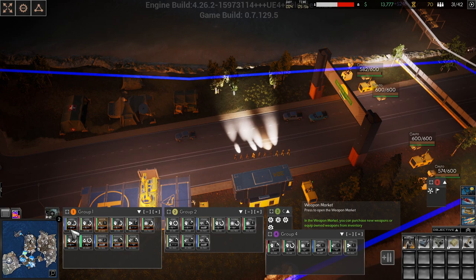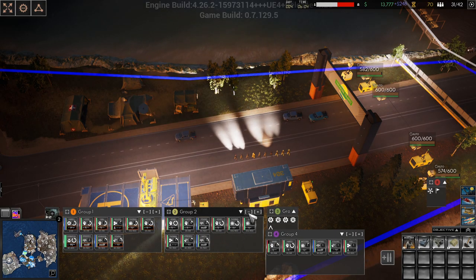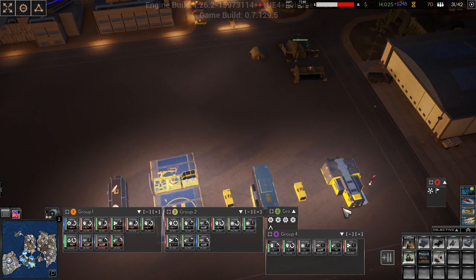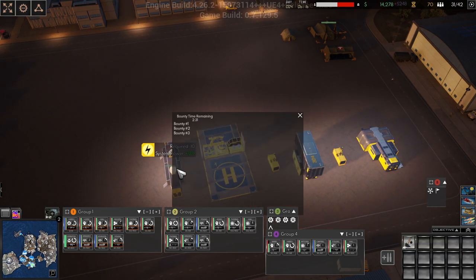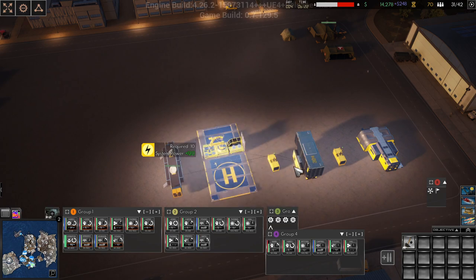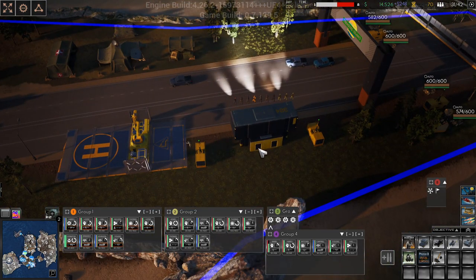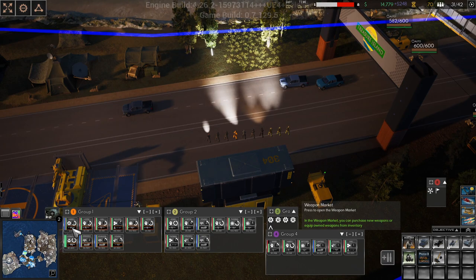Let's upgrade some weapons. Winter — I think I'm going to put her into group three. I do not want her to be a tag along. So that's the bounties. We need phase three, we need phase three. How much DNA do we have? 70 — not enough. But we can upgrade our guys.